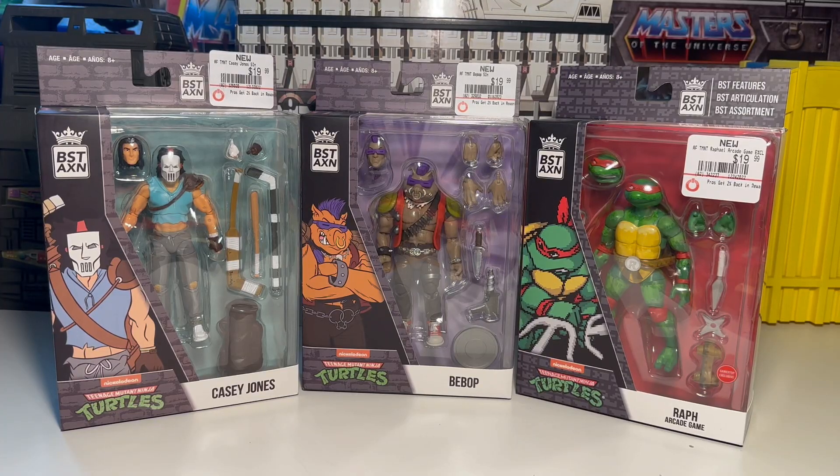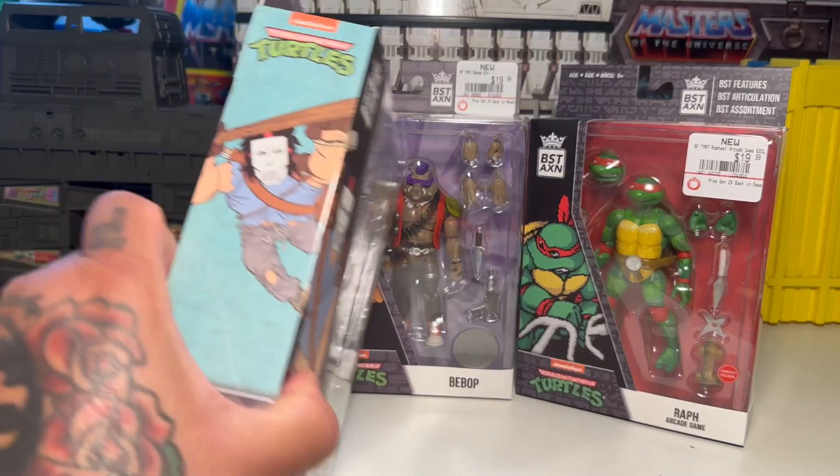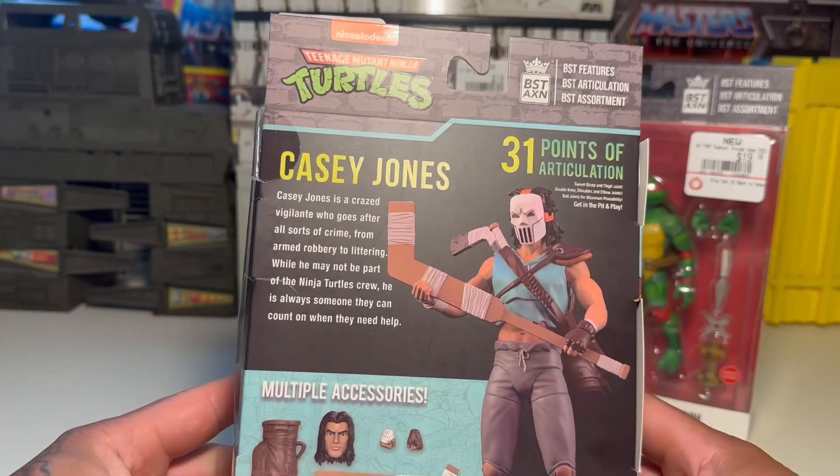What up folks, we're back again. TBiz here and I wanted to check out some Best action figures again. I wanted to see if these were a little bit better than previous figures we've checked out. So far we've got Casey Jones, Bebop, and Raf — the arcade versions. They had a Leo which I didn't realize these were arcade versions at first. They're definitely not animated, but I wanted to check them out either way. The packaging's not bad, it'll go in the trash as usual.